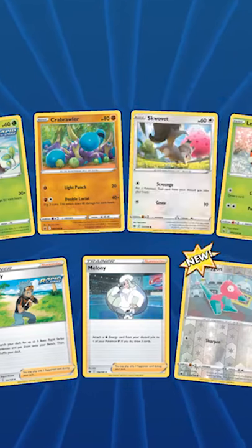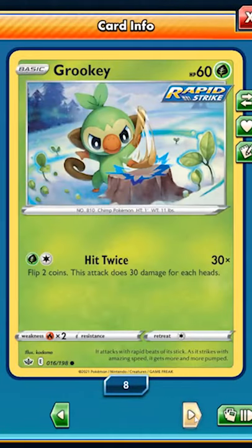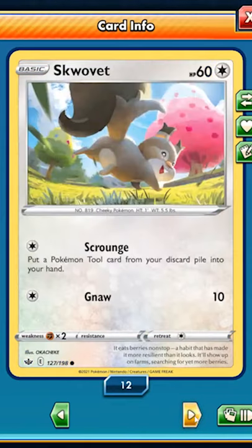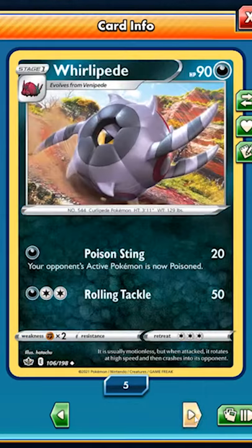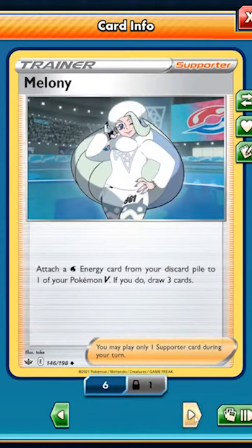One new card and two new cards and it's great. We got a Fire Energy, Grookey, Crab Brawler, Skullvit, Ladyba, Sobble, Whirlipede, Brawly, Melanie.